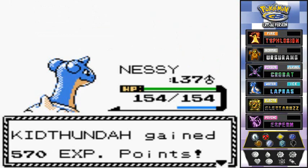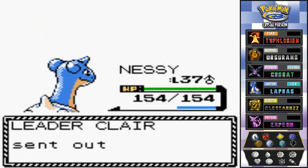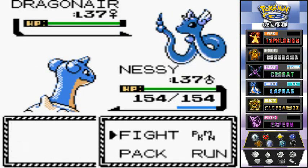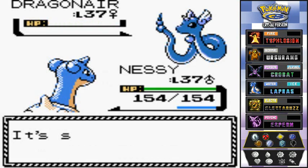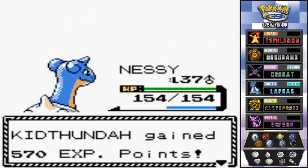She sends out yet another Dragonair. Keeping it with Nessie — Ice Beam again. You didn't expect that, huh? Dragonair defeated! Kithunder grows to level 37.